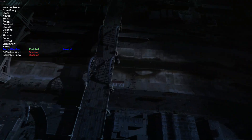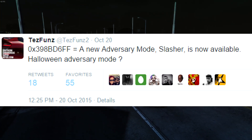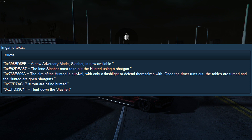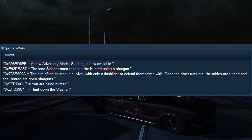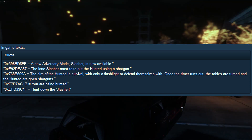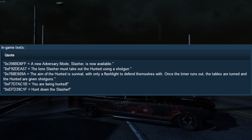Fun MW2 actually gave us some more information about the blackout mode that people have been seeing in the game files. There are going to be Halloween jobs, and there's going to be a new adversary mode called Slasher. If you look at the picture, you can see the description: a new adversary mode — Slasher is now available. The lone slasher must take out the hunted using a shotgun. The aim of the hunted is survival, with only a flashlight to defend themselves.